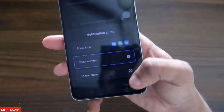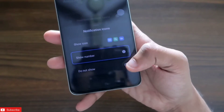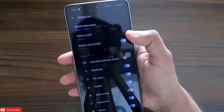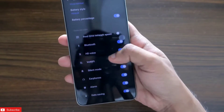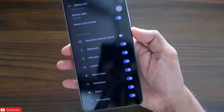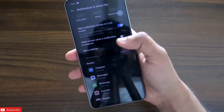If you don't want to get distracted at all, you can also choose the 'Do Not Show' option. For now we're choosing 'Show Number.' You can also customize which notifications you want to display in the notification bar — this is a wonderful option.